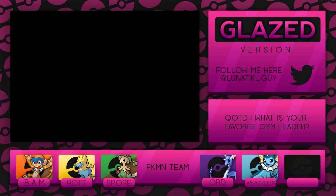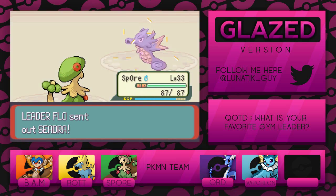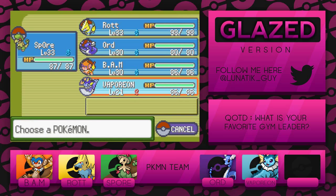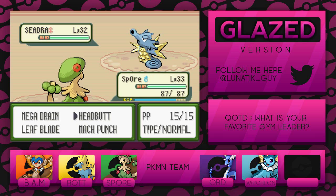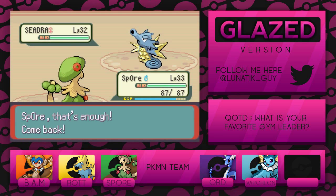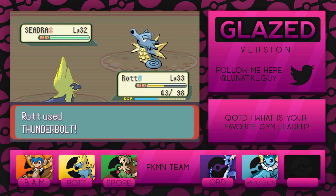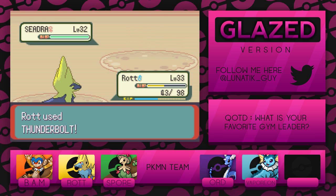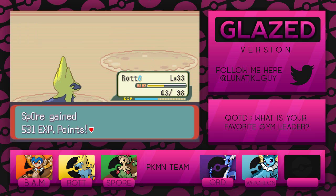Now for Seadra, I'm gonna send in Spore real quick. I'm trying to think — we'll have three backup Pokemon for when Kingdra uses Outrage. I'm a bit afraid of what this Seadra will do. I think I'll just go into Rot real quick because I don't want to risk Spore getting poisoned, since Spore is going to be one of the biggest helps here. Surf — did a surprising amount of damage, which is not good. But we'll be able to heal up Rot if we need to. There goes Seadra.